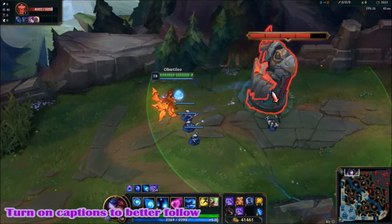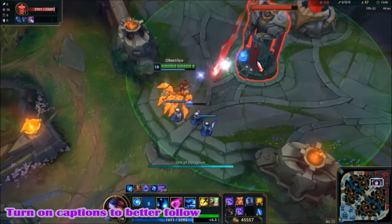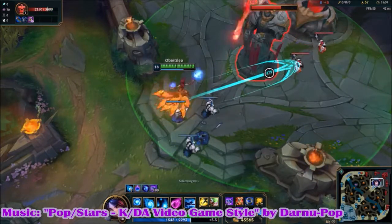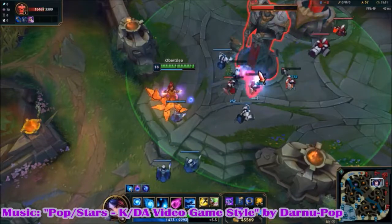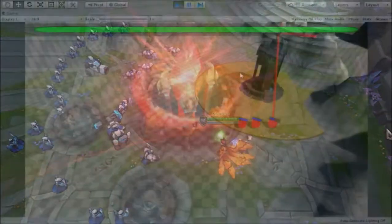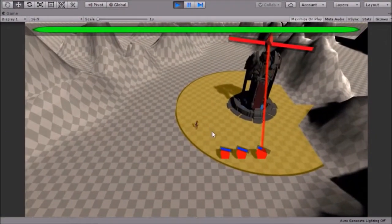The turret — one of the major components in League of Legends. It defends you and your base from being exposed. You destroy these turrets to advance closer to the enemy team's nexus to destroy it and win the game. In this video, I will show you the steps to recreate the turret's mechanics in Unity.